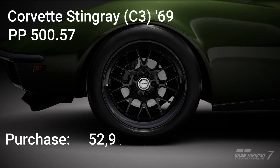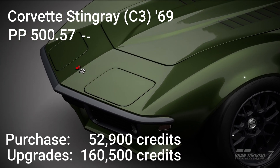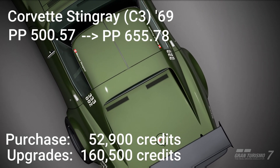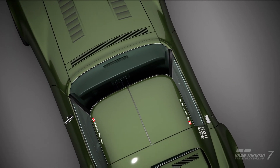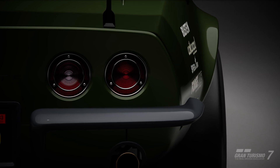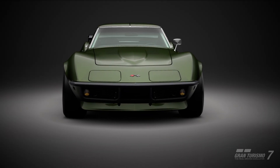I purchased the Corvette Stingray for 52,900 credits. It has a PowerPoint rating of 500.57. With the upgrades of 160,500, it takes me to a PP rating of 655.78. Stick around for later in this video to see how much more we can spend on this car doing an engine swap, and the performance rating we can achieve with that.